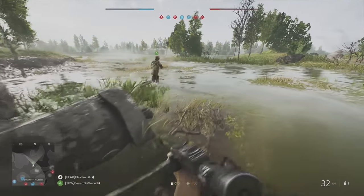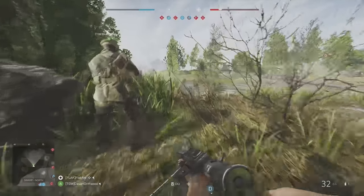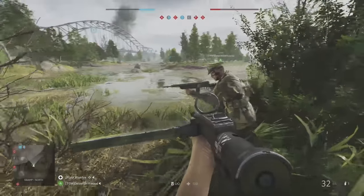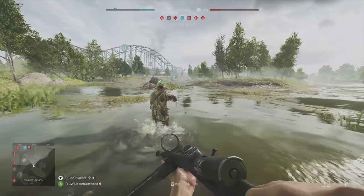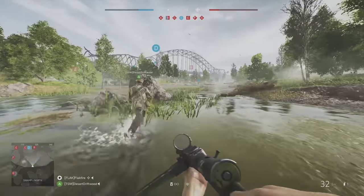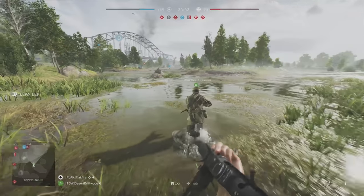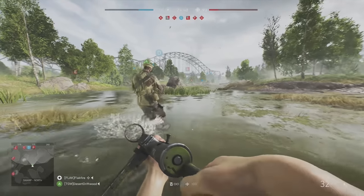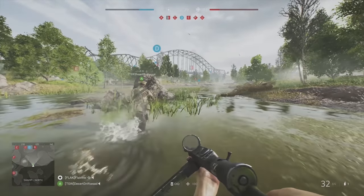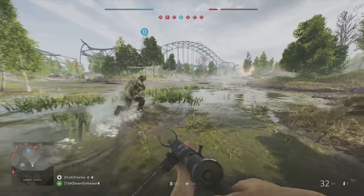For number 8, DICE paid a great deal of attention to character movement in Battlefield V, and it shows in some small details. If a character runs through water, they actually hike up their knees as if to avoid getting water inside their boots. Characters also react when interacting with walls and stacking up around corners. It's these kinds of small details that help draw players into the experience, because the actions are both natural and believable.